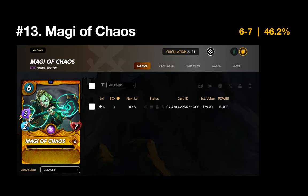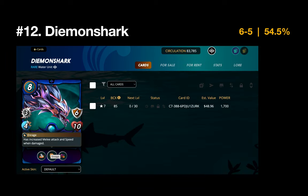Number 13 is the Magi of Chaos. I often pair this with Obsidian in Earth, but the data shows I actually play it across a number of splinters, resulting in a slightly sub-500 record. It's a very strong neutral unit, and because it's gold foil I'm incentivized to use it more often. That said, I'm surprised it has a sub-500 winning percentage.